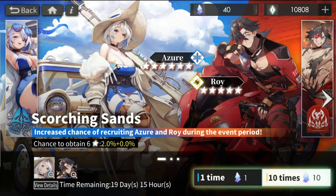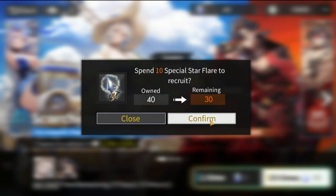Hey everyone, welcome to Alchemy Star! Let's start recruiting for this particular banner. I'm actually excited for Azure — I want to at least get one copy. I think I have around 70 pulls to get her, so let's do this! Let's start with 10 — hopefully I can get her early and get another copy afterwards.